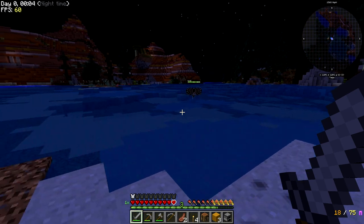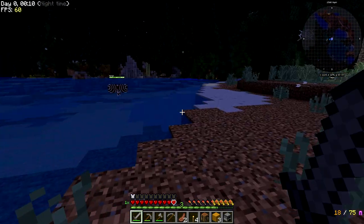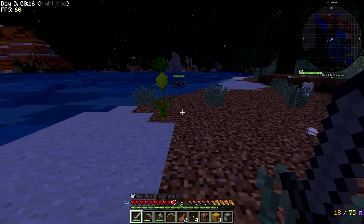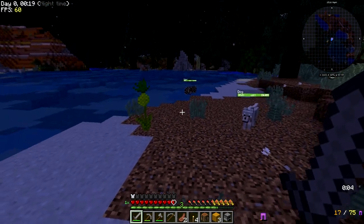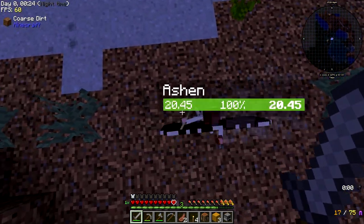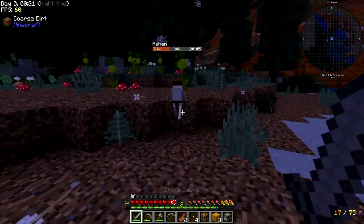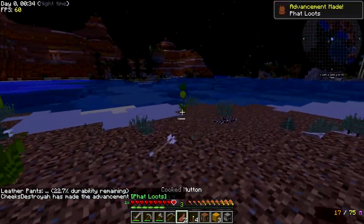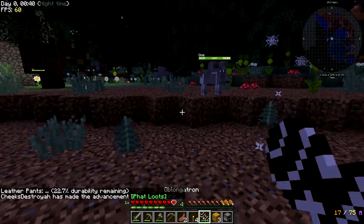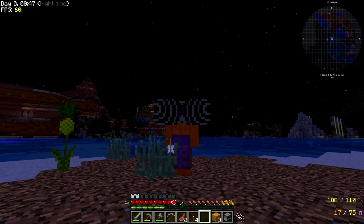I think I'm gonna go mess with whatever that thing is in the water. I think this is from Tropic Craft, whatever this little dude is. Oh yes, this is definitely from Tropic Craft - I remember these guys from when I played the mod a long time ago. Let's see how close we can get before we fight, because fighting things in water obviously is not going to work. I keep getting stuck on something. Look at them run - that was light work once we got them out of the water.